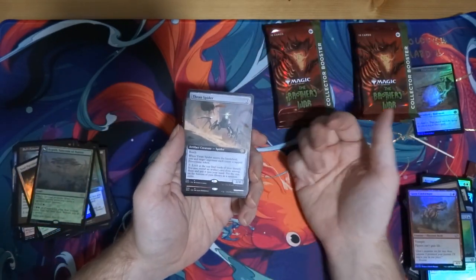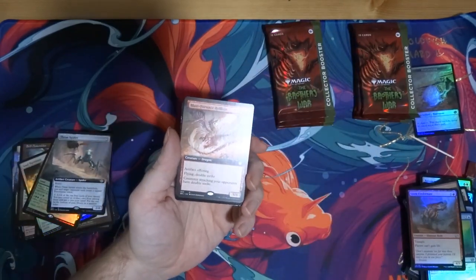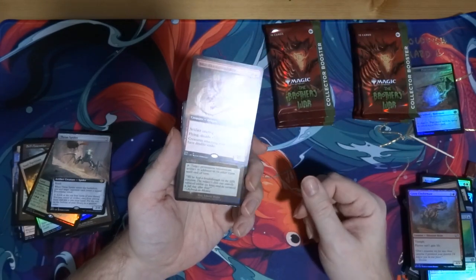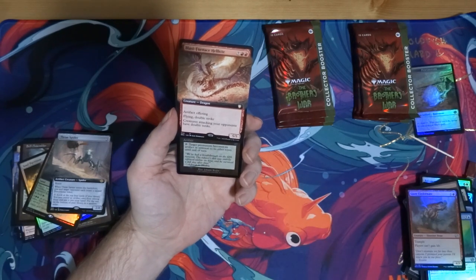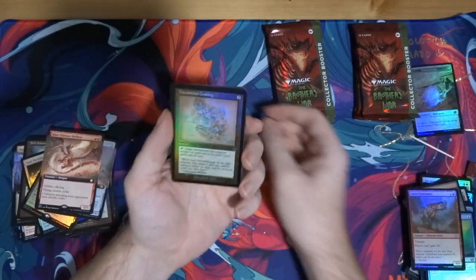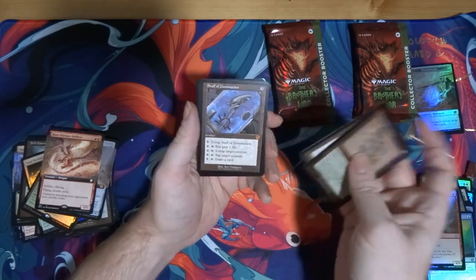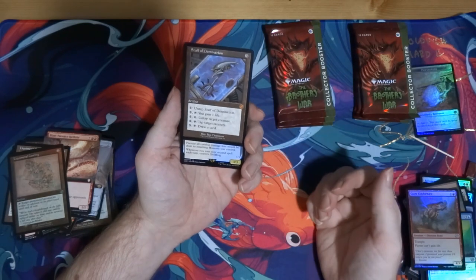Thran Spider — I'm not sure what that does. Another one of these — yeah. Blast-Furnace Hellkite — well, I got one of these in another pack, and I also got the pre-con commander deck that has this in the retro frame. Liquid Metal Coating — why, why, why? We're getting two of the same card. Another Staff of Domination — I guess I'm just gonna get the three-dollar mythics in this box.